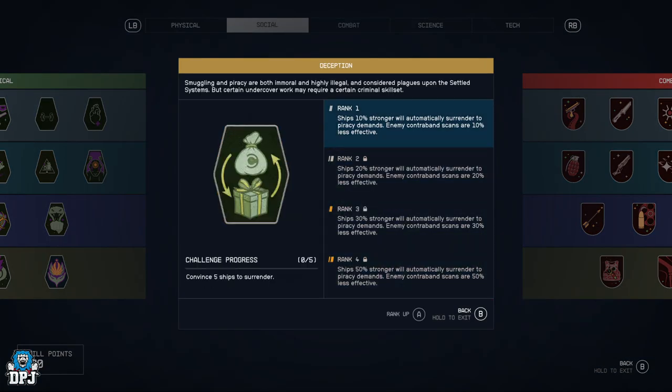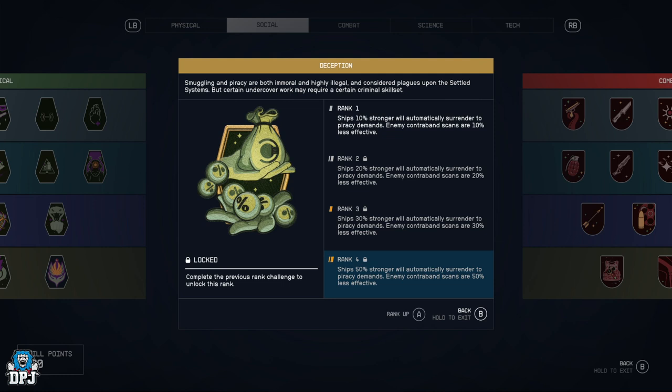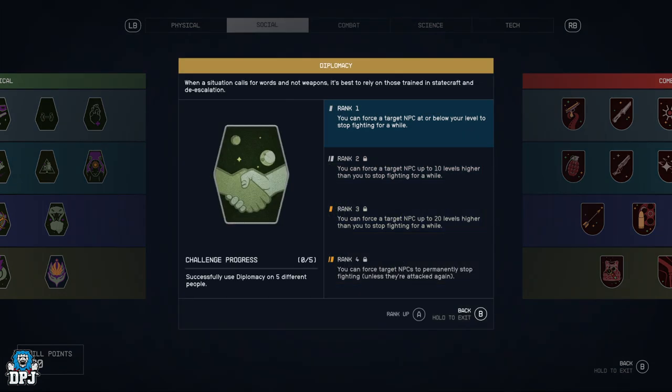Deception — ships are 10% more likely to automatically surrender to piracy demands, all the way up to 50%. Enemy contraband scans are 50% less effective, so you won't be spotted as often by pirates. That's pretty cool.